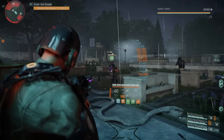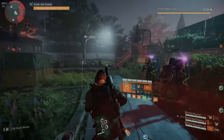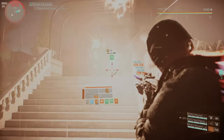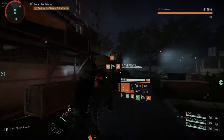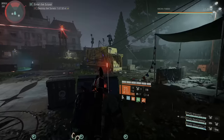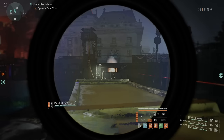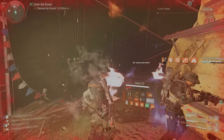This incursion is all about teamwork — good teamwork makes it so much easier. I was running a Cavalier set, while another guy ran two DPS and one healer. For the second turret, come to the right side, climb up, and shoot it to disable it. After that it's just add clear — finish any remaining enemies and the section is complete.